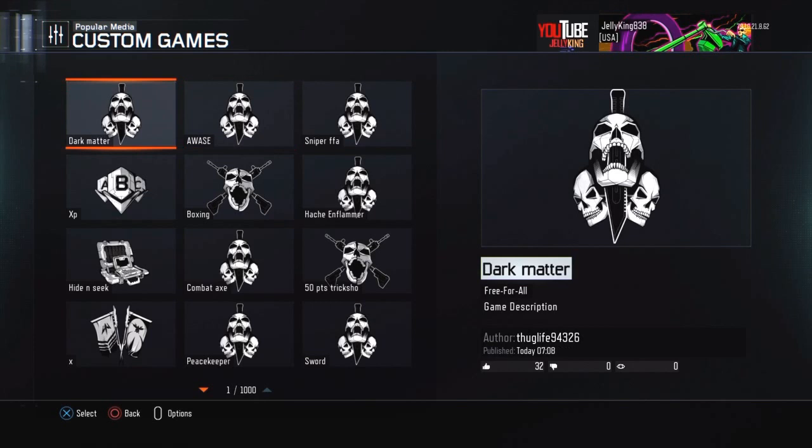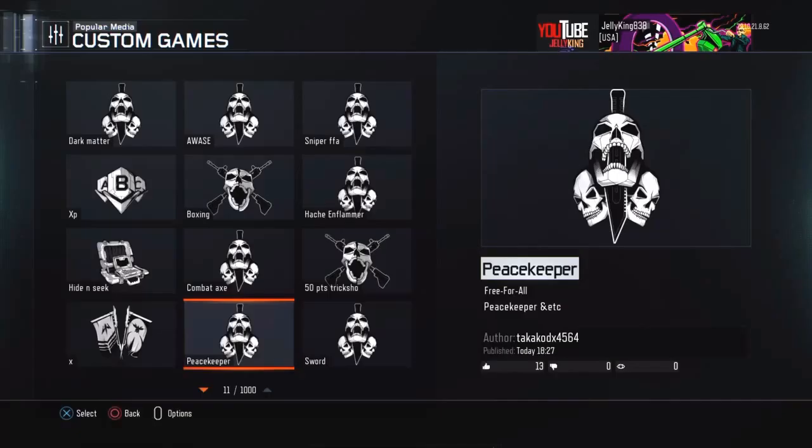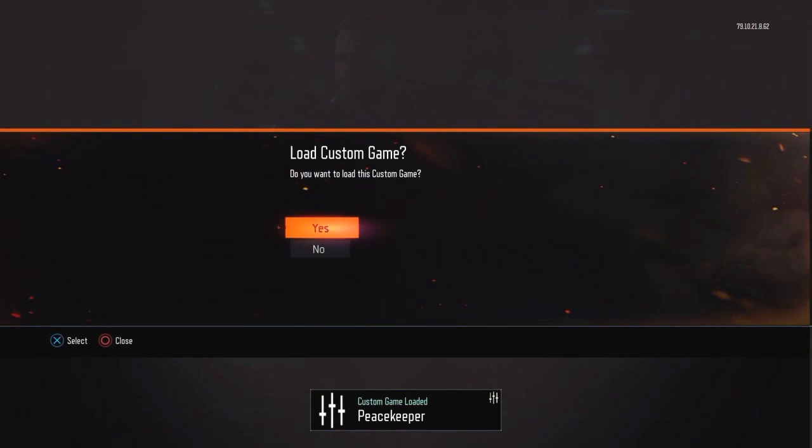For example, if you want to play with dark matter Peacekeeper, go to Peacekeeper and load the custom game. Sometimes it says the custom game cannot be loaded — just press it again and again and it will eventually load.